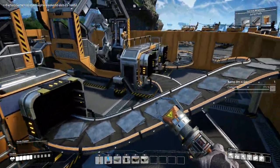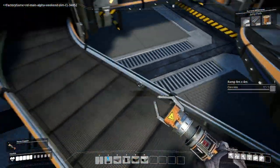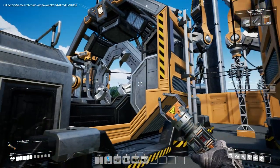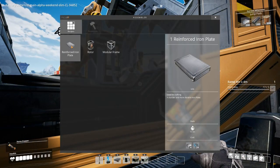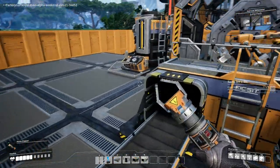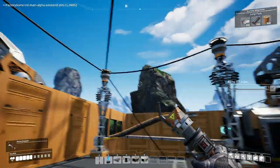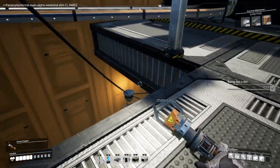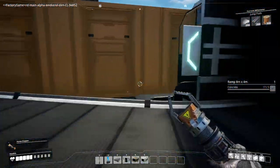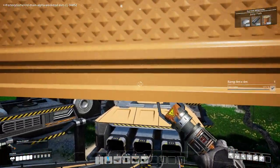My assemblers are up here — one of them is taking in iron rods and screws coming from upstairs and downstairs, and that is turning them into rotors. This one should be making reinforced iron plates, taking in the steel plates and screws. I have a couple biomass generators because these are power-hungry — 15 megawatts a piece. I actually have both generators tied into one spot because I'm also powering the constructors downstairs. It's a bit of a shaky way of doing it but it works. From here I've got the two conveyors going out to the space elevator.